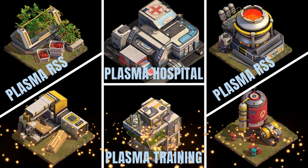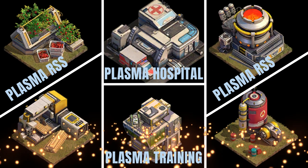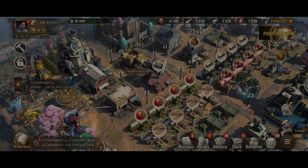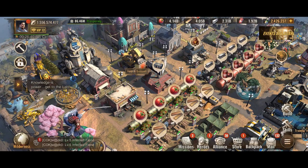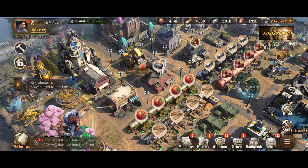If you haven't figured it out yet — yes, yes, and yes — Plasma Resources Buildings, Plasma Training Camps and Plasma Hospital are back on the table, ripe for upgrades. For some reason, it was not released in the previous huge rollout of plasma level 9 and plasma level 10 HQ; it was removed.